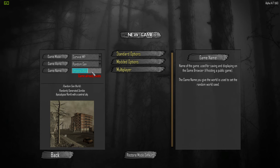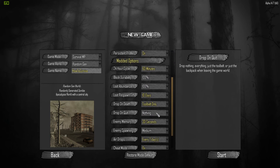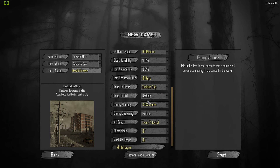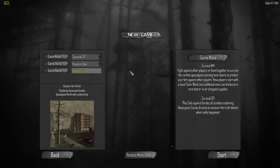We're going to do Random Gen. We'll say 'how to survive' as the new seed. We'll double check to make sure everything is default and keep this single player for now.